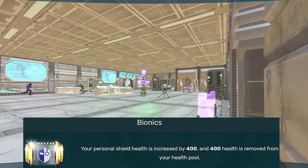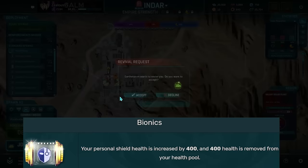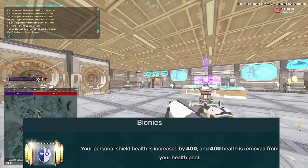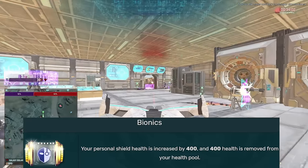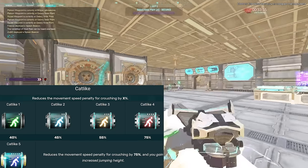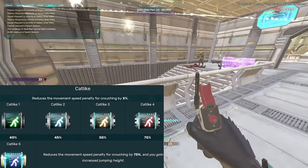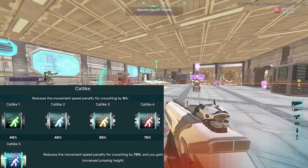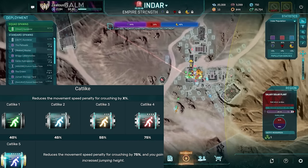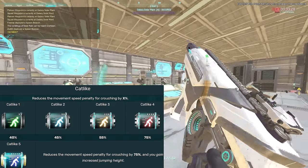Bionics has potential — for example on Engineer, it passively gives an additional one second of shield recharge, and you can combine that with Advanced Shield Capacitor or Survivalist. The issue is it isn't worth losing 450 extra health that you could have as a heavy assault player, and Bionics on a medic with the shield field just isn't that good right now. Cat Like I've put in relatively useless — I used to abuse it heavily because you could dodge shots, but now that that's been fixed, Cat Like essentially makes you easier to kill because jumping creates a slow linear movement, which is exactly what you don't want in infantry combat. It can be nice for climbing cliffs or walls, so it's not a terrible implant, but it's certainly not amazing.